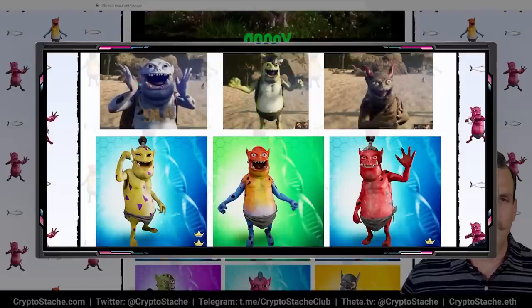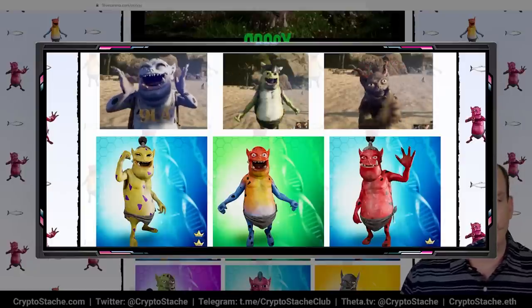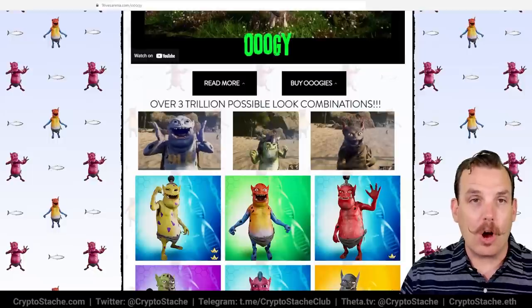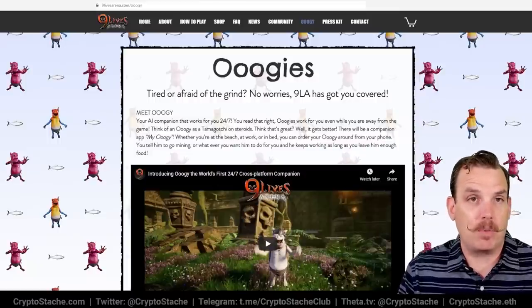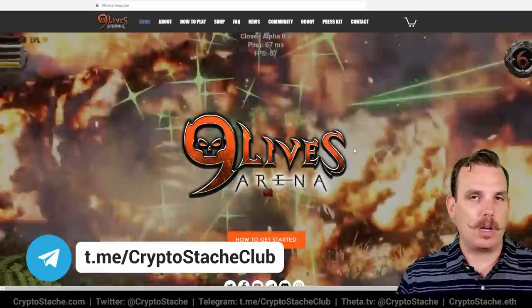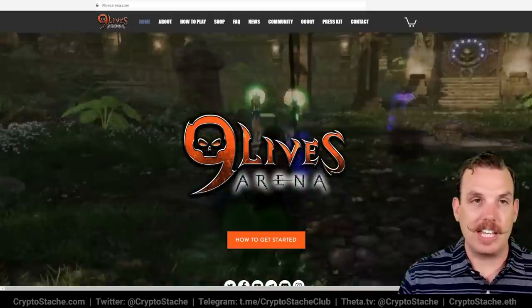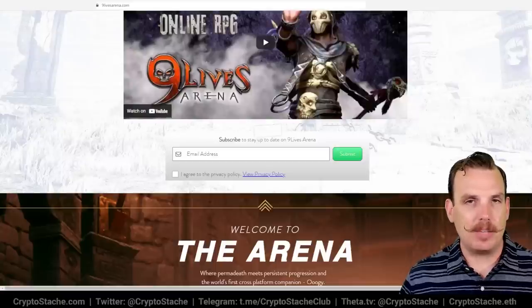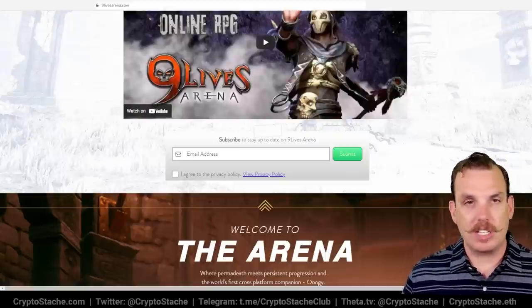The Oogies are NFT characters, just like the weapons and armor, so you can trade them on marketplaces. They have different rarities and scarcities, and tons of different possibilities and combinations. They also have fishing leaderboards where you catch big fish to feed the Oogie and keep him going. The focus here is really on the PvP elements, but RPG elements are added with every new update. The game is not free to play — it's $40 to get started with a founder's pack.